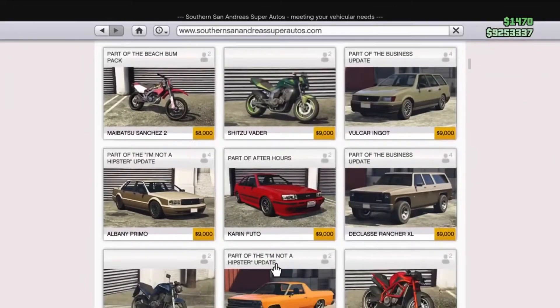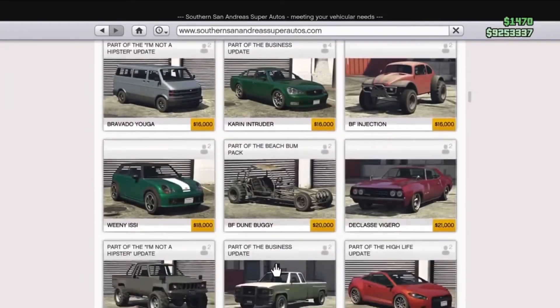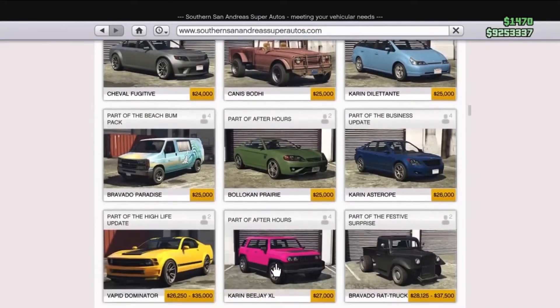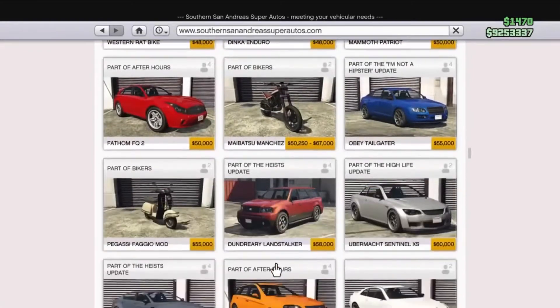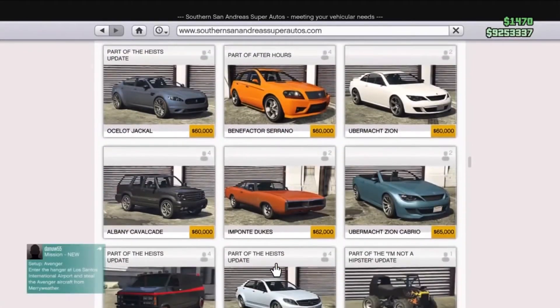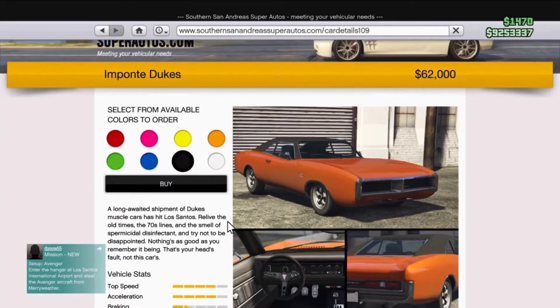Let me find it here. It is this car right here — it's $62,000 before all the upgrades. It's called the Duke, and you're gonna purchase it in black because that's the color we're gonna need.